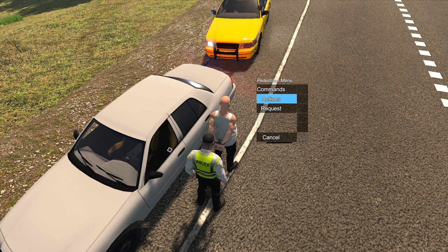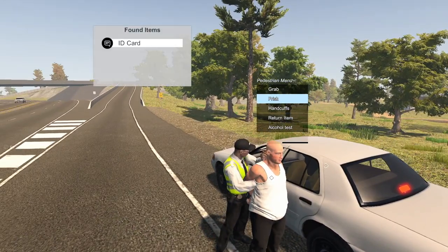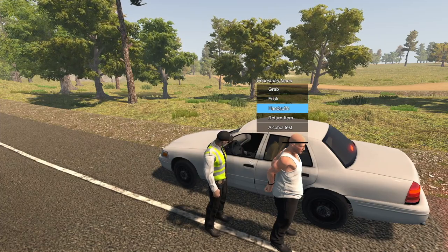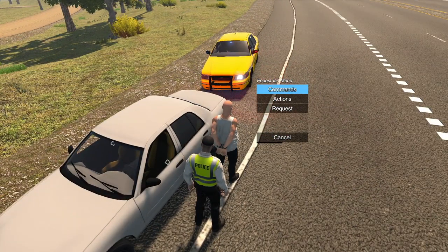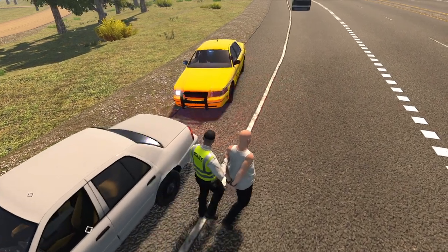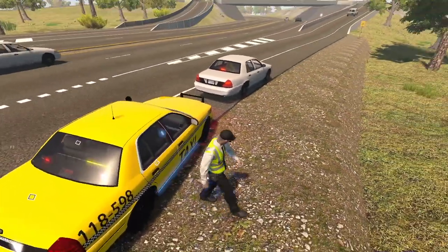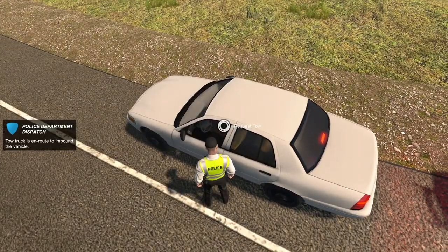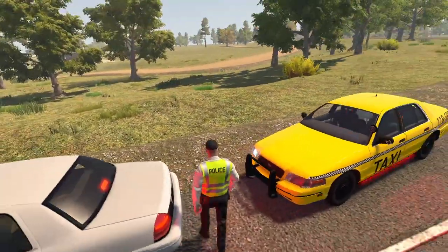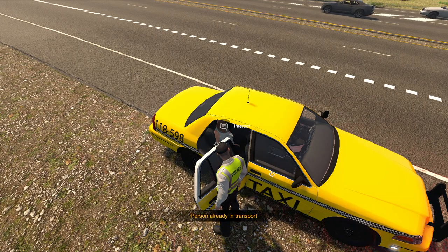Let's put him in handcuffs and do a pat-down — making sure he's not going to have anything that will stick or stab me. If it's going to hurt me I don't want it in the vehicle. He was all good, just had an ID card. He doesn't look drunk at all now that he's standing. I'm going to use actions to grab him and put him in the back of the cruiser. I'm not going to transport him myself but I want to request a tow right away on this vehicle.